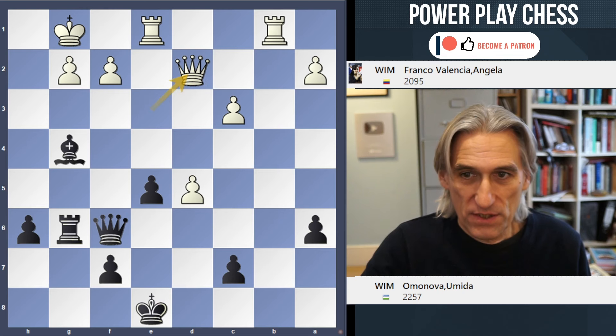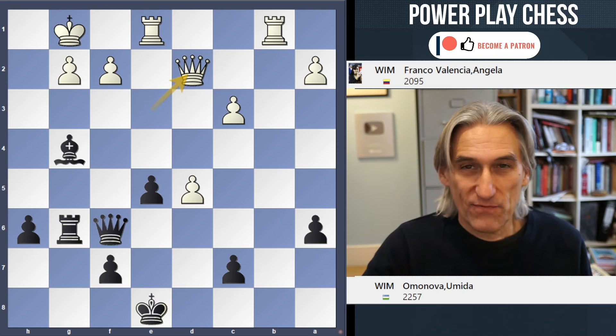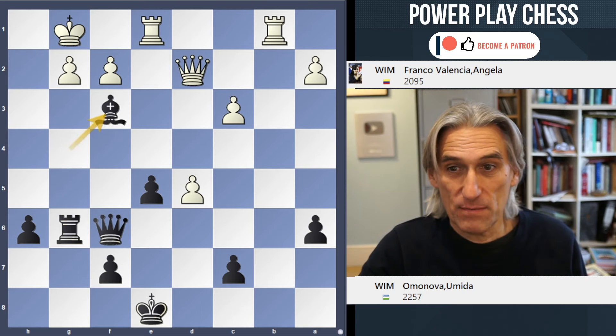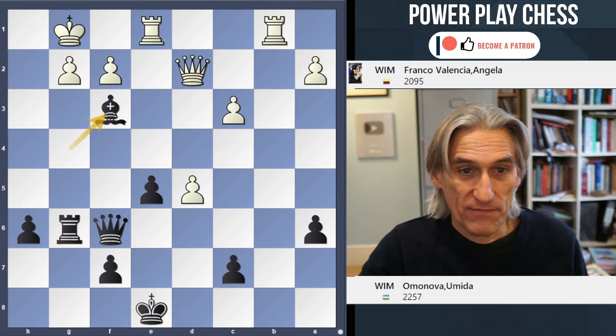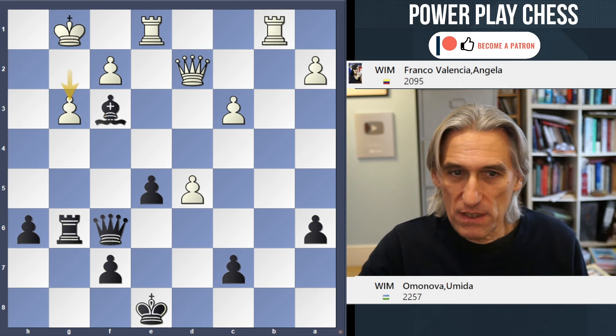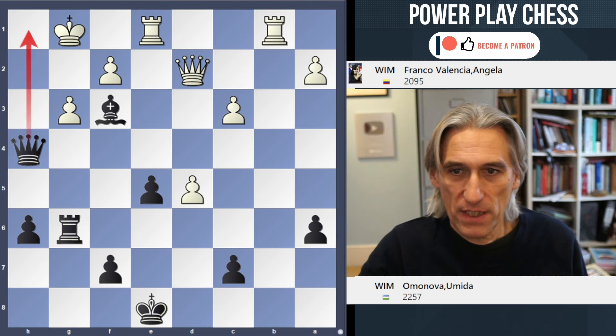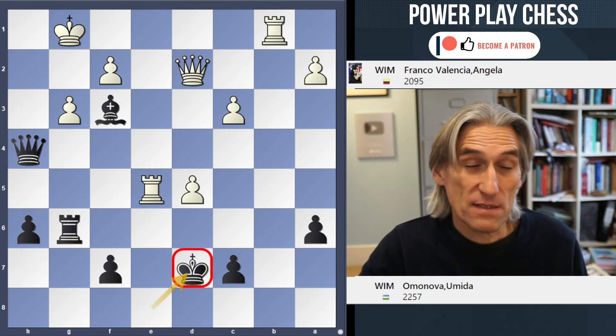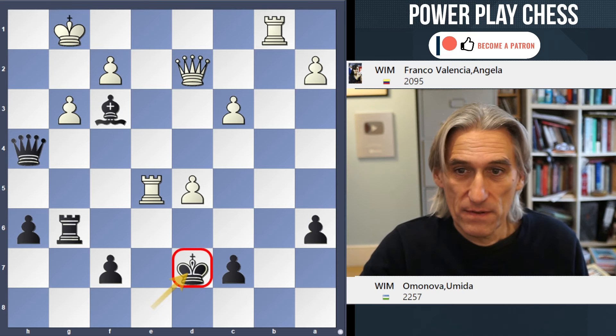Queen takes d2 — now you have to spot the follow-up: bishop f3. That's the one, that's the move. So if g3, queen h4 threatens mate, and if rook takes, then king d7 — the king is safe on d7 — and then mate follows.